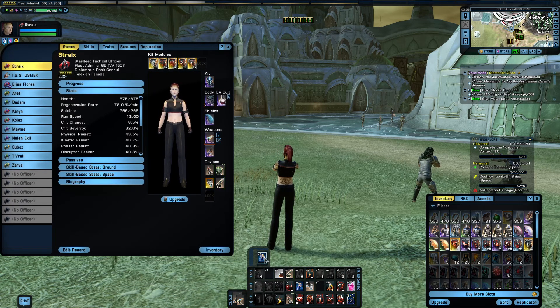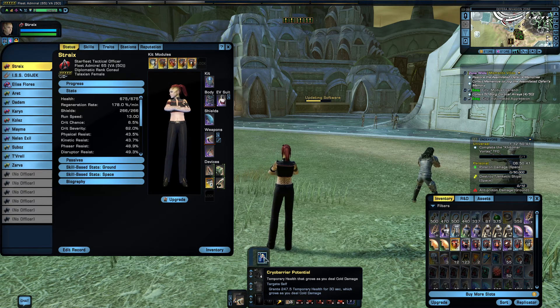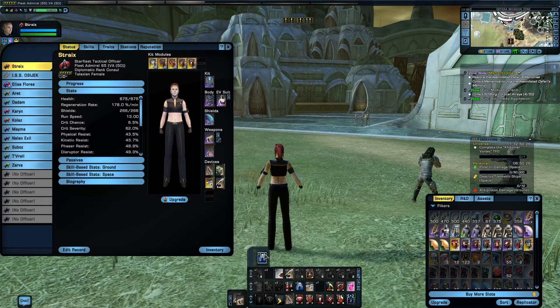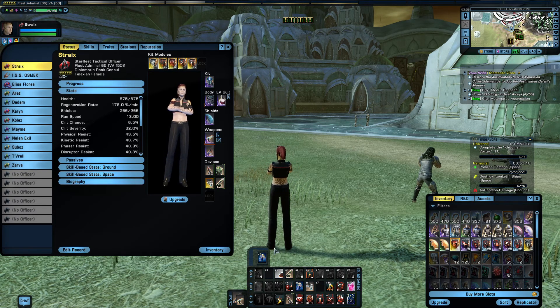We also have a somewhat unique ability called Cryo Biopotential. It provides you with temporary health, which is better for survival, as you deal cold damage. Since you'll more likely be running a Cryoshaper pistol or similar cold gear, you can take a lot more damage. However, this area is more about doing testing than actual fighting and taking hits — but you can take hits here, not that much though.